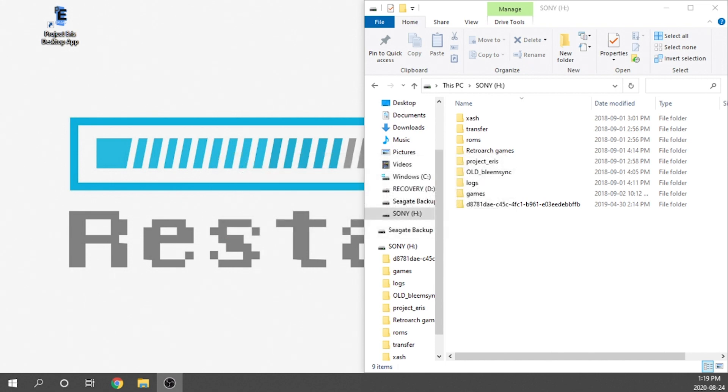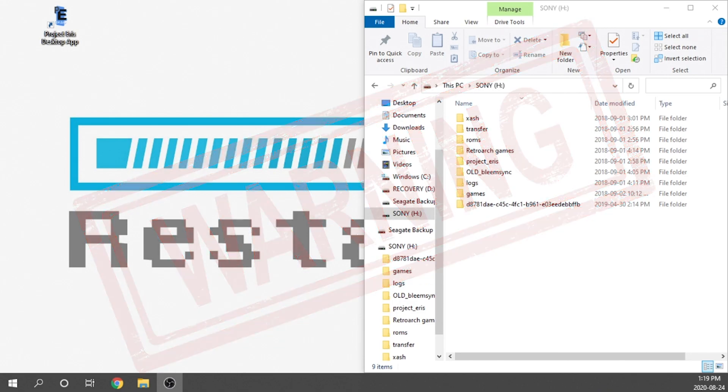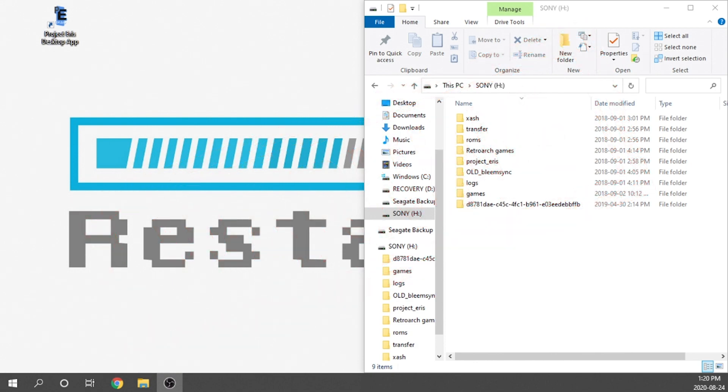We are going to be taking our PlayStation Classic consoles, removing the internal games, and loading up games directly onto the internal memory of the console. Keep in mind that you are going to need to do this at your own risk. There is the potential that things could go badly if you do not follow the steps exactly as shown in this video.